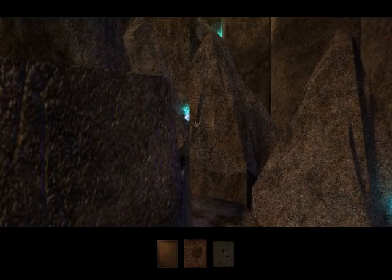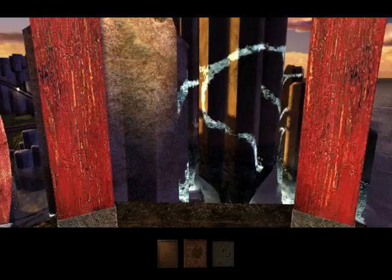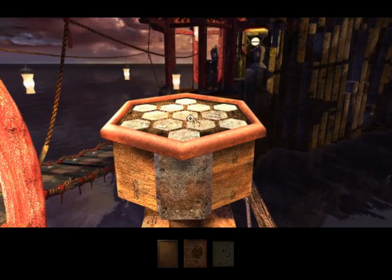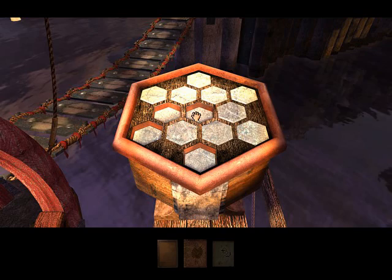That means I get to attempt to navigate these stairs again. That really shouldn't be so hard, yet somehow it is. Okay, let's see — we have three patterns. Note the outside of these ones are red; we didn't see any red ones. So I guess the order doesn't actually matter, and indeed it doesn't — so we'll just do them in the order we found them.